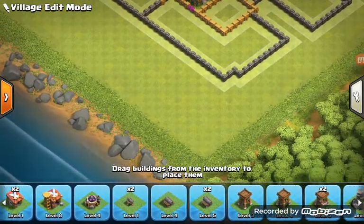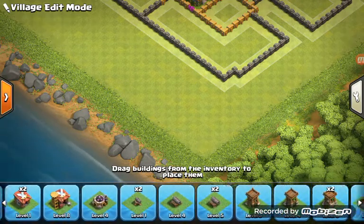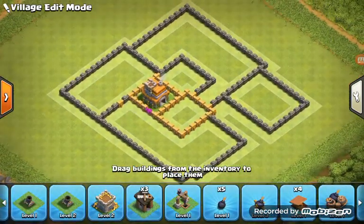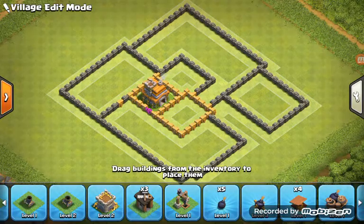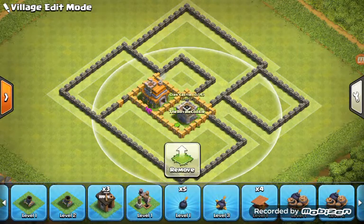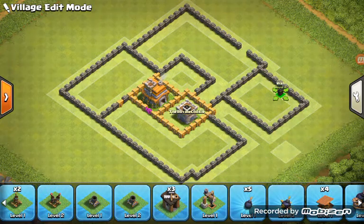You want to put down the Clan Castle because it's one of the most important things. As you can see, it pretty much covers the whole base. Then you want to move on with the builder.